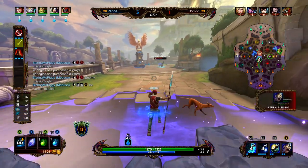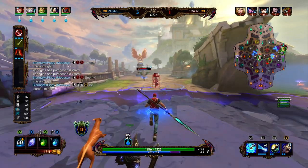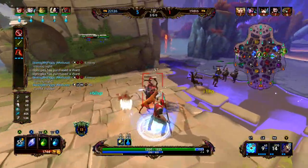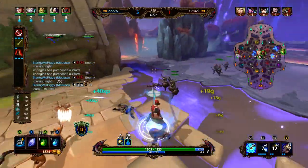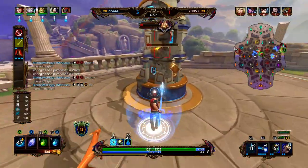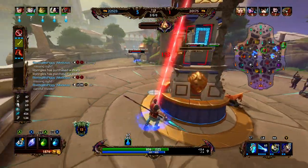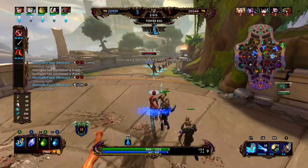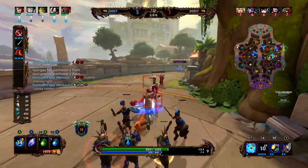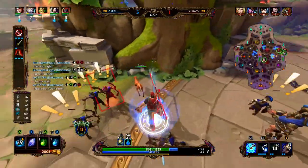Assume that the enemy gets a Breastplate of Valor — that is going to be around 60-65 protections. Well, if you get the Stone Cutting Sword and you can hit them with basic attacks three times, you're going to remove 30 of those protections and give them to yourself. So you're pretty much halving how effective their Breastplate of Valor is and taking half those stats for yourself. The breastplate that was giving 65 is now only giving 30 or 35, and we have an additional 30 protections plus 50 power.